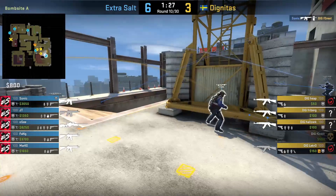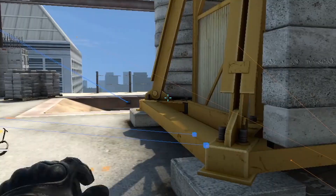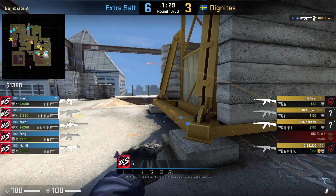JT smokes deep ramp by standing default and walk jump throwing the smoke off the beam. He aims to the right of this yellow thing, walks 2 steps while standing, and then jump throws.